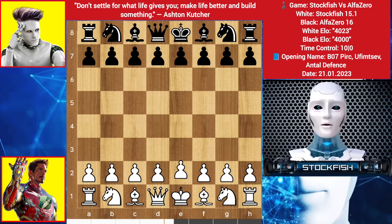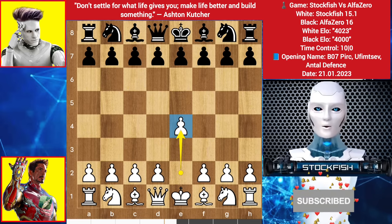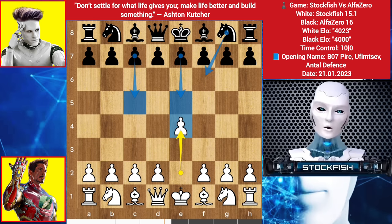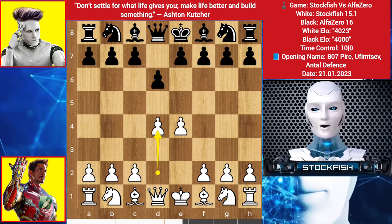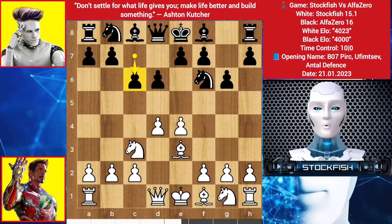I started with E4, he played D6. In a standard looking game you should always play standard openings like E4, C5 Sicilian, and Knight F6 is also good, but we have D6 — a disrespectful opening against me. Ok, D4, Knight F6, Knight to C3, G6 by him, Bishop to E3, C6 by Black. Opening moves end here; it is called the Pirate Defense.